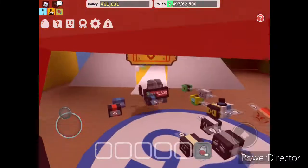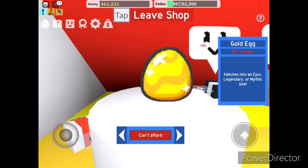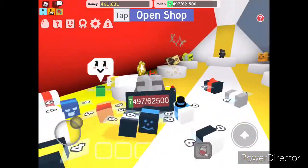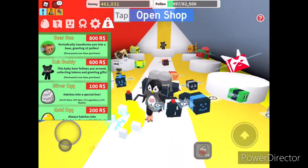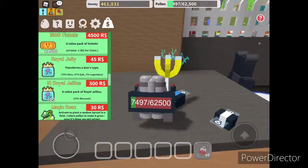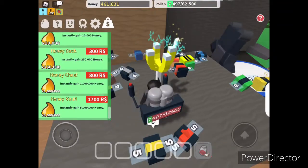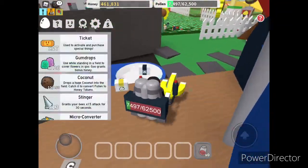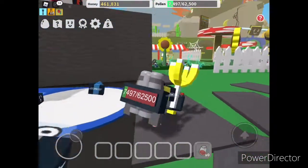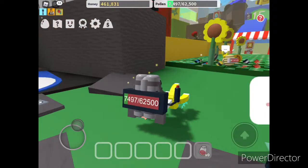Here we have the cannon — you need 25 bees to use it and I only have 22. Over here we have this little shop where you can get some cute things and also pets, but it costs Robux. I actually have 100 Robux but it can only give me a silver egg, so I'm not gonna buy anything. Let's just go back up to the main base — enjoy this lovely music that's about to play!